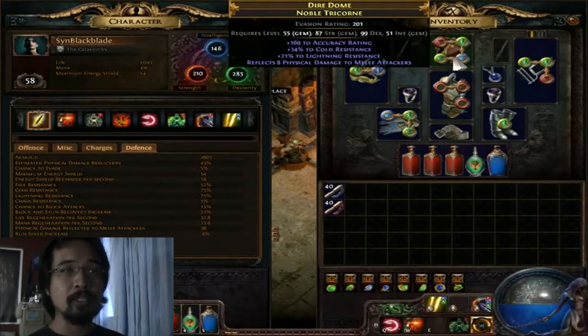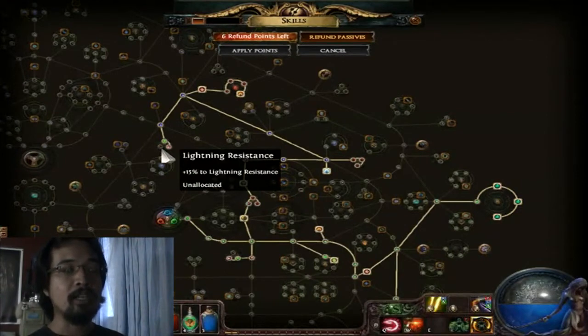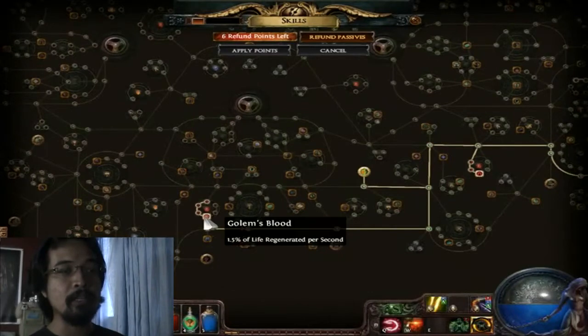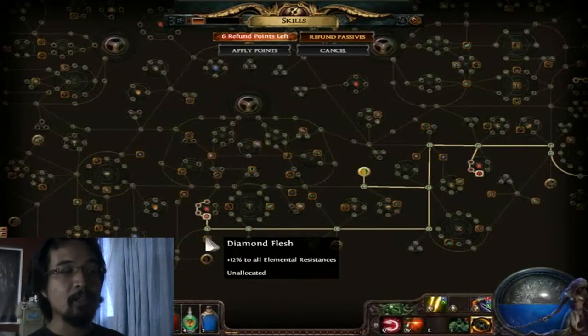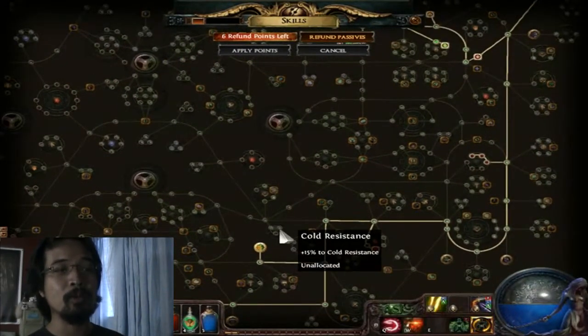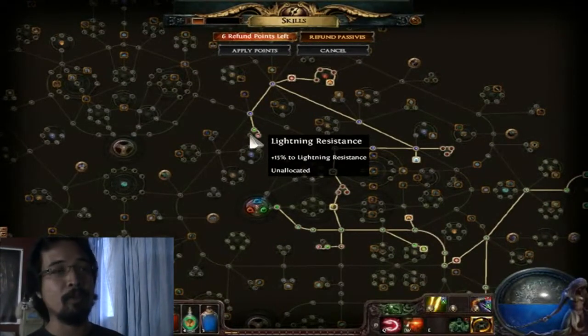Since I picked up those 2 armors which give a significant amount of lightning resistance, I was able to refund 2 skill points from the resistance nodes in the skill tree — one from the lightning resistance node up here and another one down below — giving me 2 more points to spend. I spent those 2 points completing this circle of nodes, getting all the life percentage increase and Gollum's Blood, which allows me to regenerate 1.5% of my total life. When I get another level up, I'm going to take Diamond Flesh, because when we get into Merciless difficulty there is a 60% penalty to resistances, so I will get almost all of the resistance nodes.